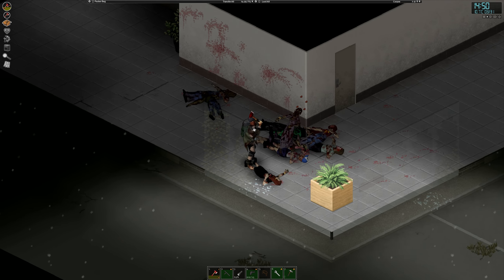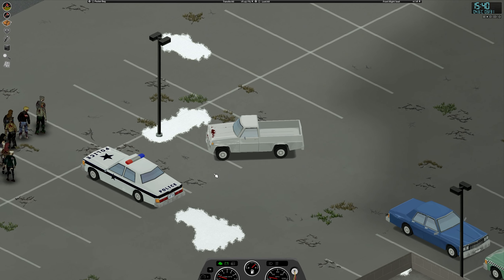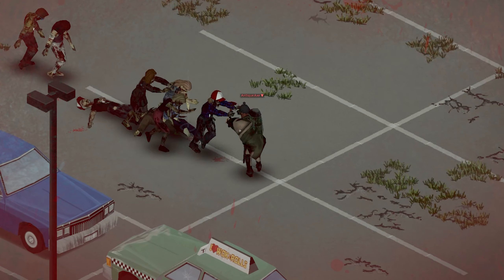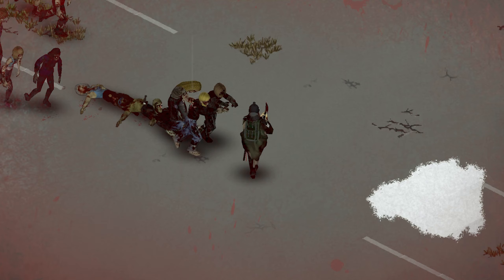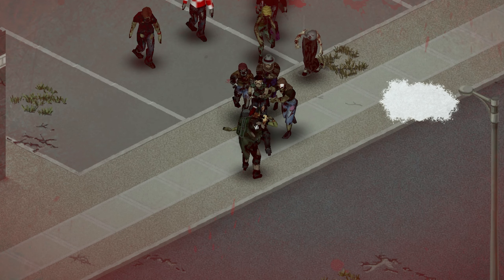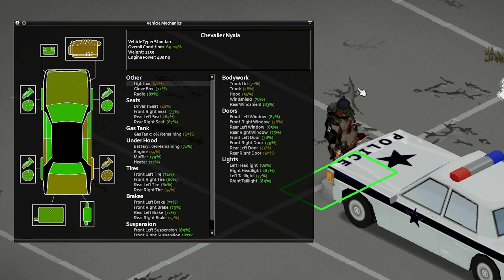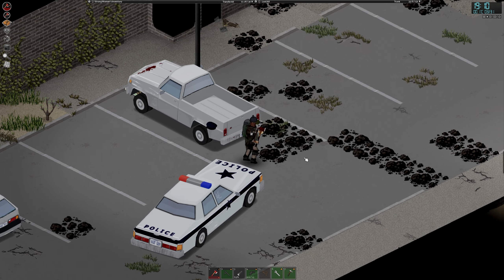Although her brush is an axe and she paints with the blood of zombies. Now would you look at that beautiful car. While it is protected by many zombies, Strong Woman needs to have it. I mean, she's rebuilding a police station — what kind of a police station would it be without an actual police car? So it is of utmost importance that she recovers this vehicle. All it now needs is a proper working battery and it's gonna be amazing.